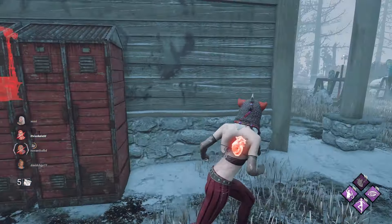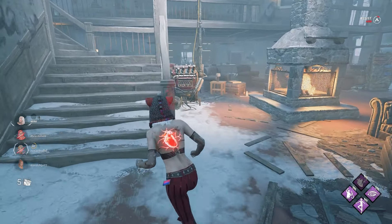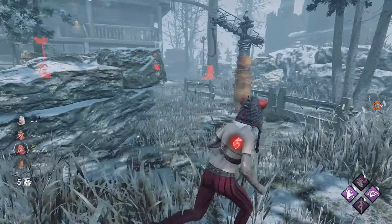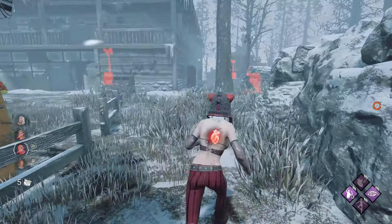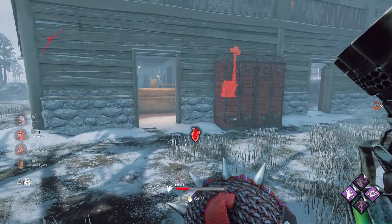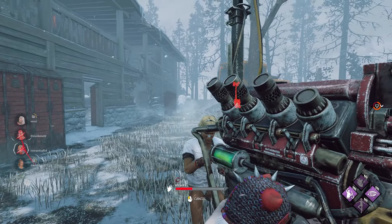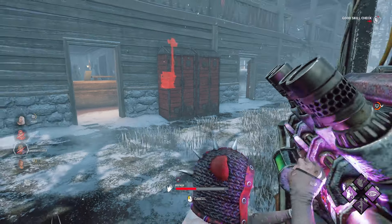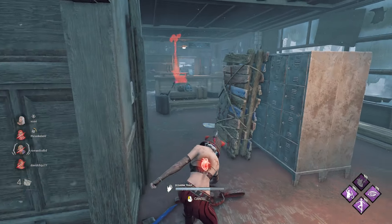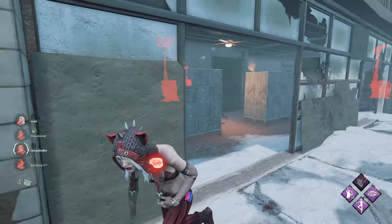I think he's going for someone else — I'm gonna hold this check spot here, I'll just run up here and I'll probably get hit again, but we'll just use Balanced Landing and get away. His corrupt is over now so we should be able to start repairing gens. Deja Vu is really nice on maps like Lerys, Hawkins, and Midwitch, which can be really confusing for new players to find gens on.